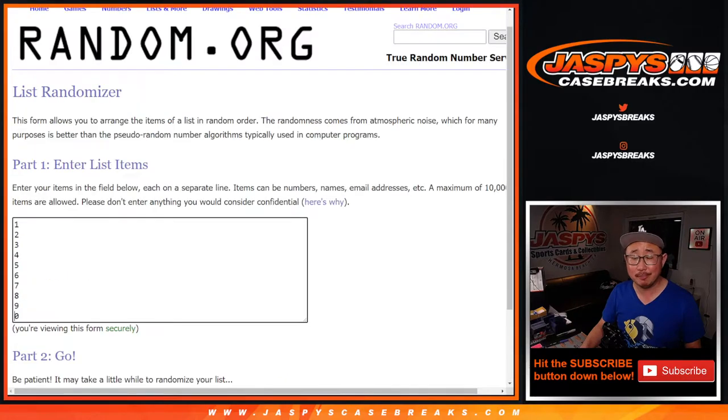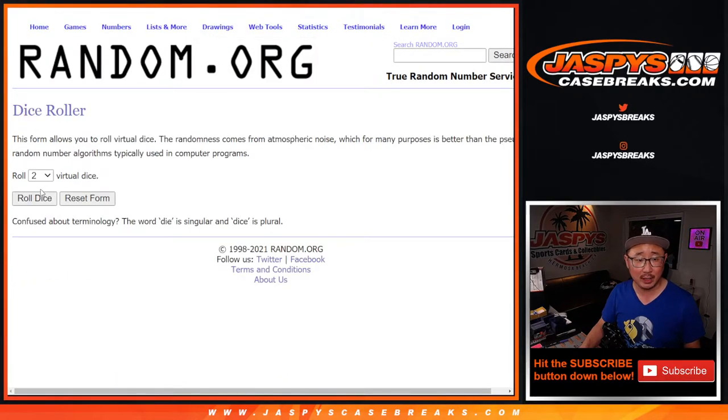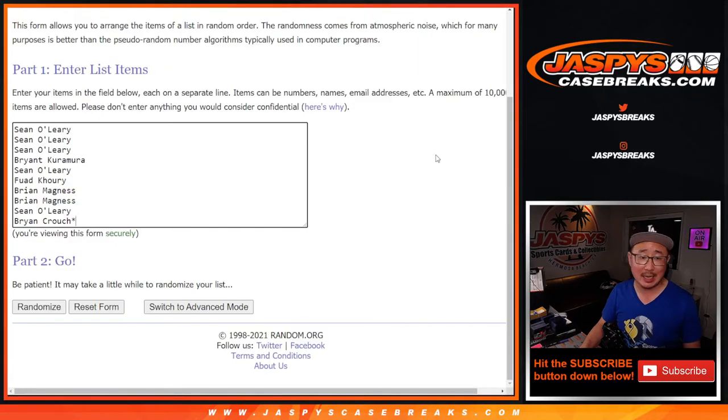Big thanks to this group here for getting into it. Appreciate it. There are the numbers right there. Get a block of numbers. Let's roll it, randomize it three times each.